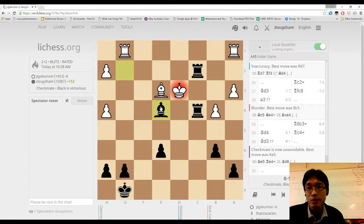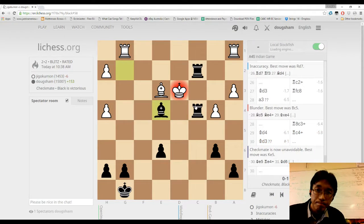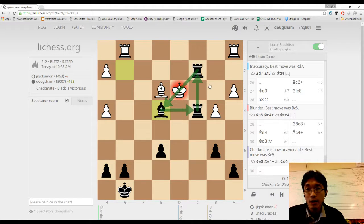And that was checkmate — so that was a blunder from him. I've circled him; everyone's protecting each other. Whenever your opponent's king is in the middle of the board, it's always good to try to get all your pieces on him. As you can see, I've only got three pieces left — one, two, and three — and they're surrounding his king. That's how you checkmate them.